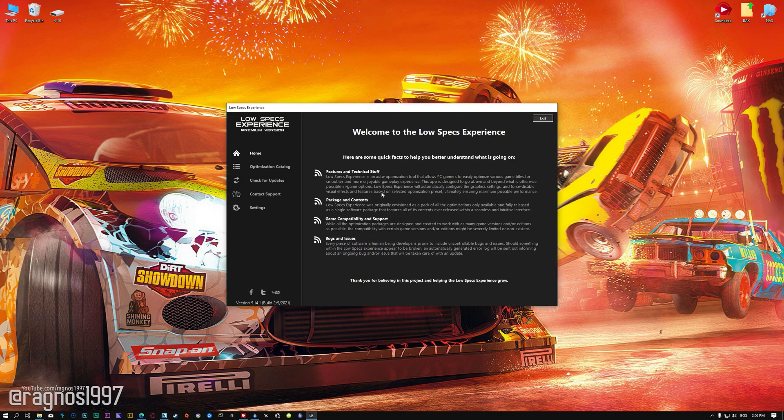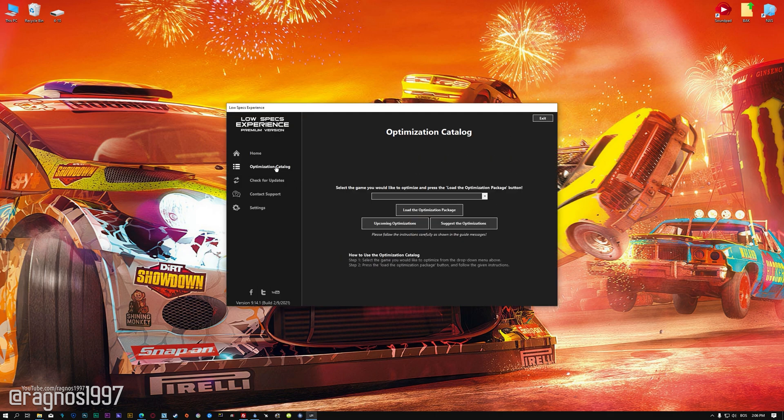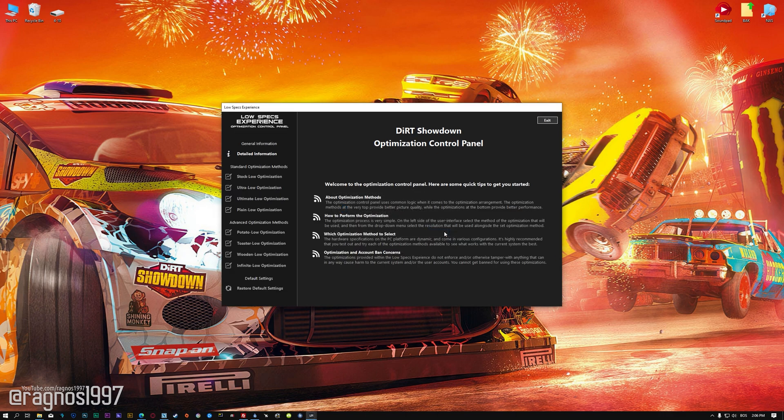Once it's done, start it from the newly created Desktop shortcut and select the optimization catalog. From this drop-down menu, select Dirt Showdown and then press 'Load the optimization package.' Low Specs Experience will now automatically check if the game version currently installed is supported by this optimization. If it is, press OK and the optimization control panel will load.